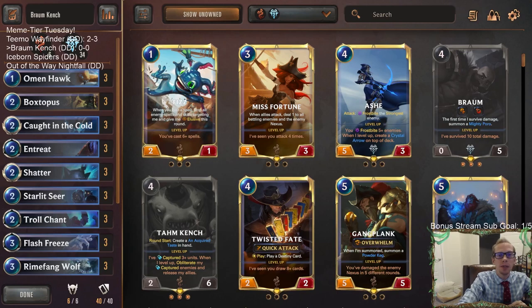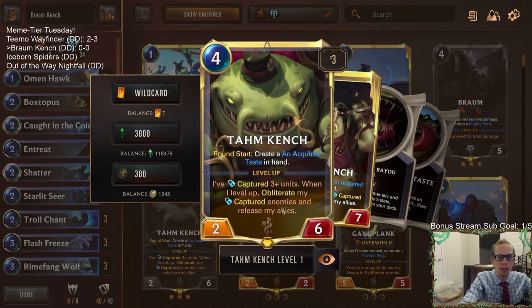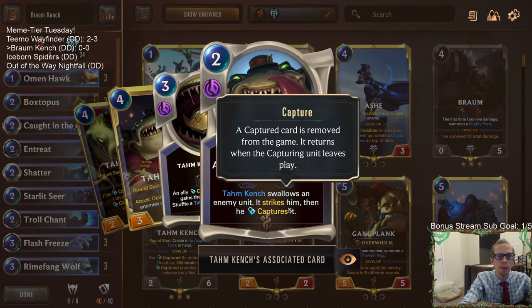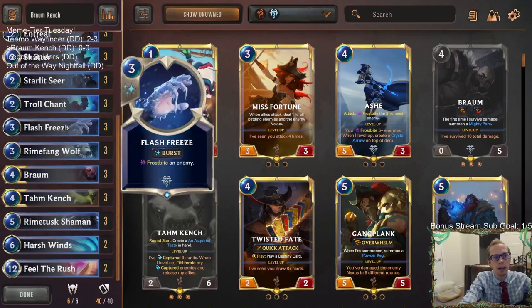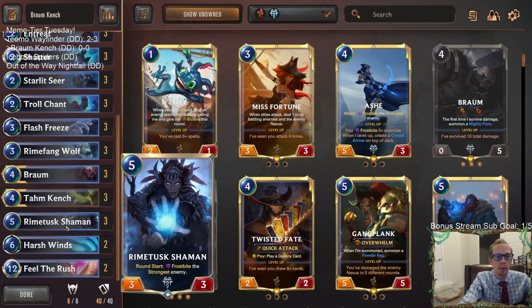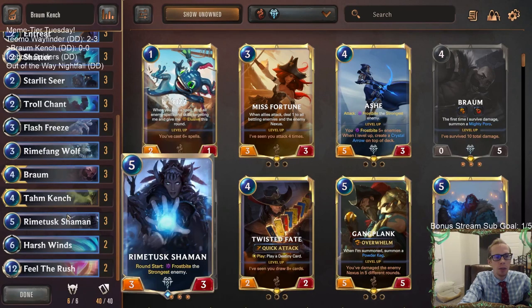Welcome everybody on Twitch and YouTube for some Braum Kench - that's right, not Tom Kench. We're playing Braum Kench, going over to Freljord and we're going to be freezing stuff. Tom Kench is a card that wants to capture enemies, and those enemies do strike Tom Kench which is kind of bad. So to keep that from being too bad, we're going to be frostbiting - we got Caught in the Cold, Flash Freeze, Harsh Winds, all sorts of frostbite, and our permanent frostbite card, Rime Touch Shaman.